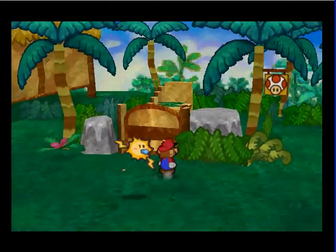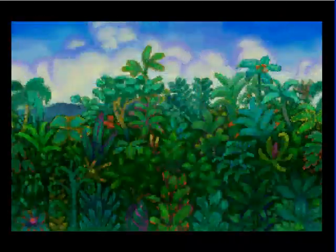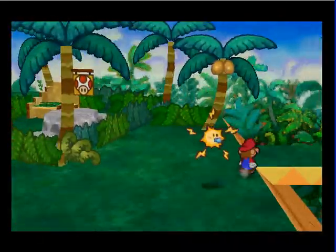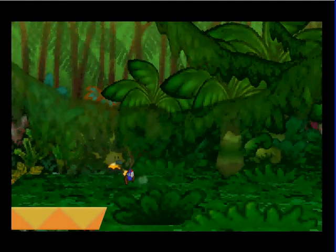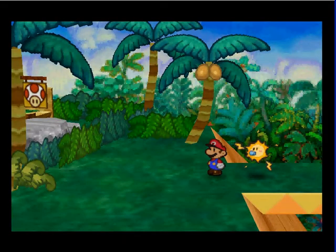Alright, here we have a toad house, which I always found kinda funny because it's Yoshi's Village — how do they get a toad house? I don't know, I just always found that funny. And we're not supposed to go that way quite yet. Maybe. Maybe we are... oh, we are supposed to go that way, okay.